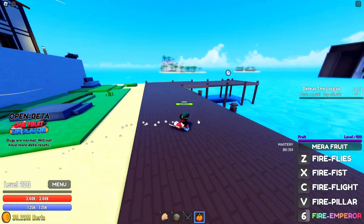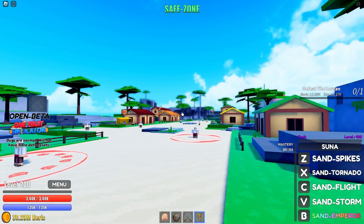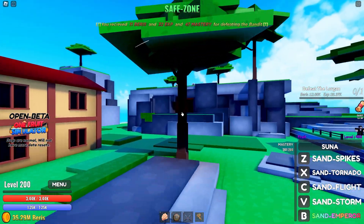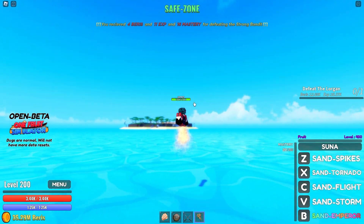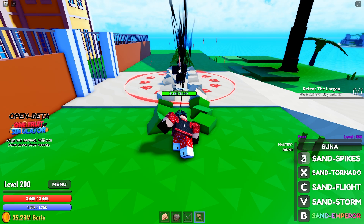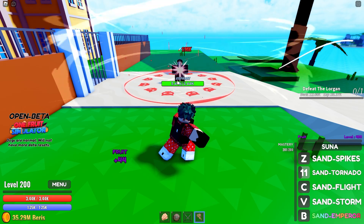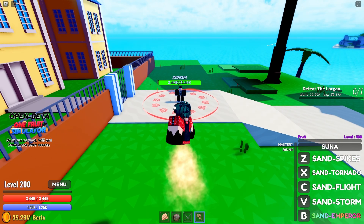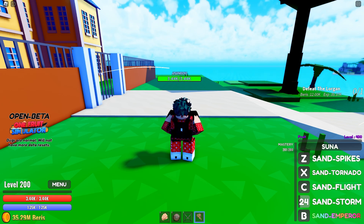Now let's move to Sand. Testing fly speed — three, two, one, go! This is really really really slow. I'll just use the boat. Okay, ready to test Sand. First skill — Sand Spikes deals 12,290 damage with a 4-second cooldown. Sand Tornado deals 48,270 and the cooldown is 11 seconds. Sand Flight of course, and Sand Storm deals 19,300 with a 30-second cooldown.